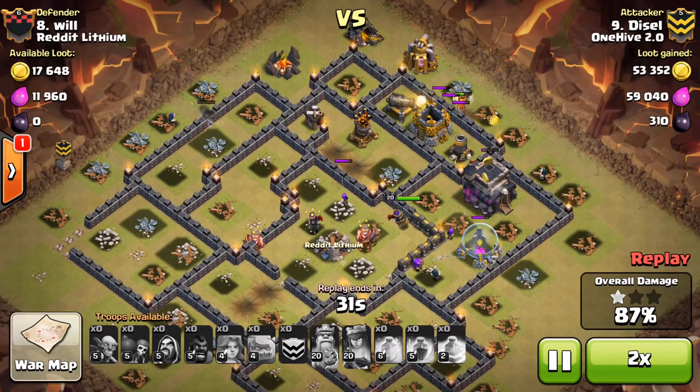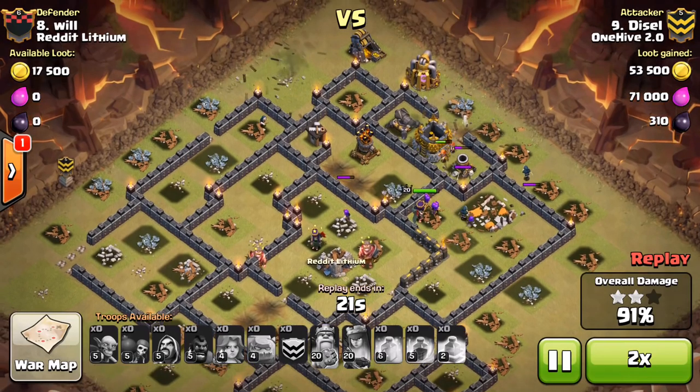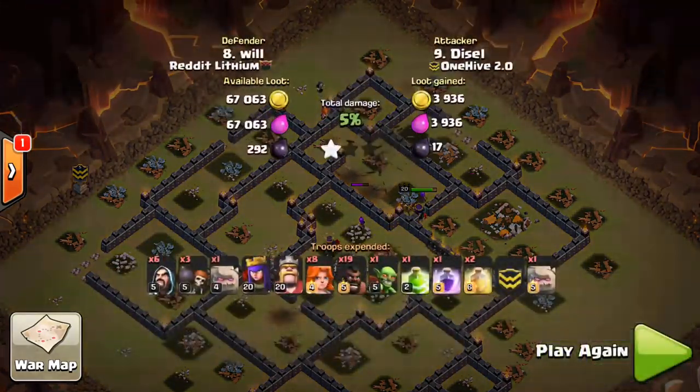Shout out to Dizzle — as you can see the valks cut in and really take out those last few defenses with so much health. And the Queen is just banging against a wall like always — leave it to the Queen to not do anything.